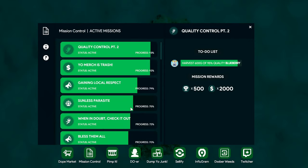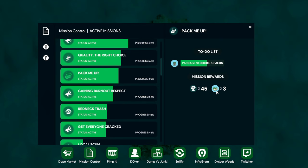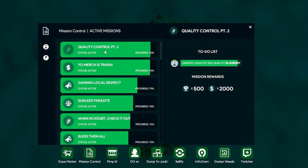Mission Control - you want to make sure you're doing these missions. They will reward you XP and cash usually, and sometimes another reward like 'give me three joint packs.' So definitely be trying to do the missions as much as you can early game so that you can rank up and unlock new things.